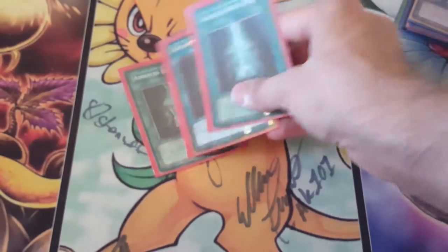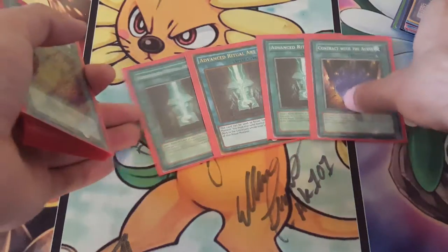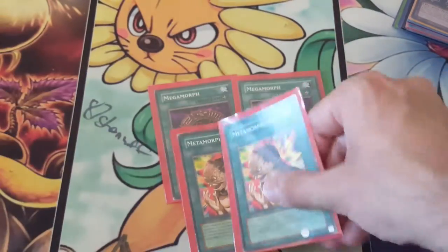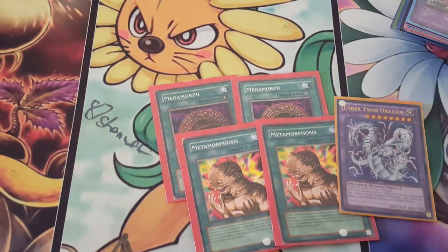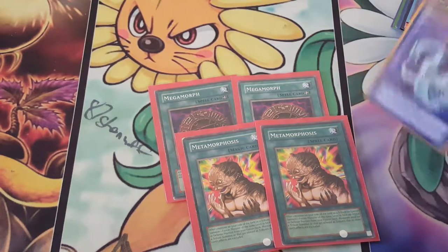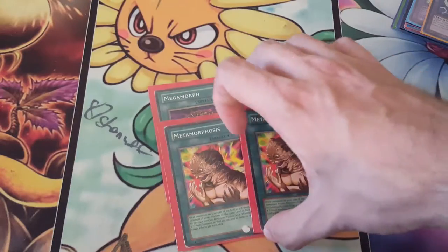Now it's time for the spells. We have three ARAs and one Contract with the Abyss, just in case. We have two Megamorphs and two Metamorphosis. Just so you know, this is about the only card you bring up with Metamorphosis, unless you really want to trigger Sand Gan by summoning a little Fusionist in defense position. It's really Cyber Twin Dragon for more OTK potential.